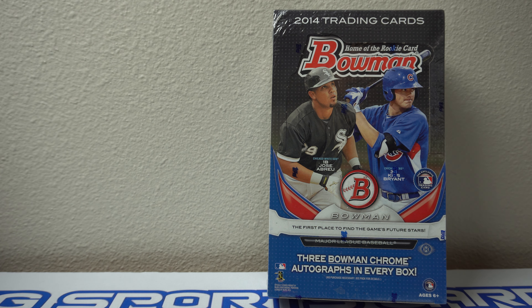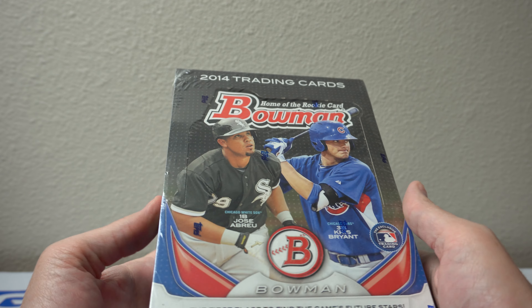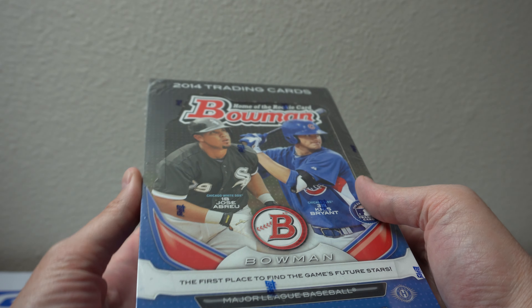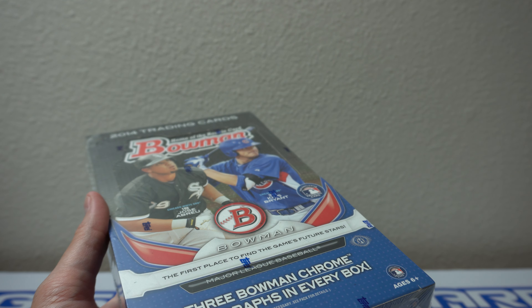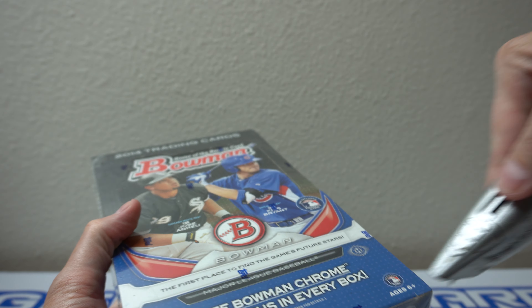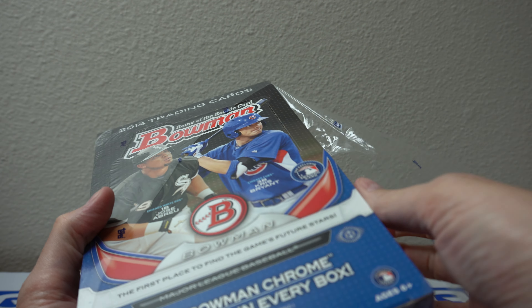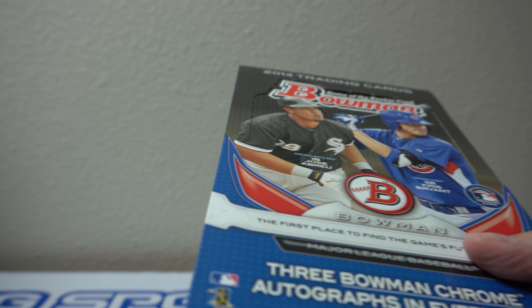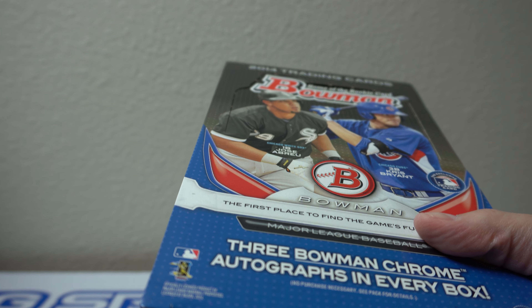Hey, how's it going? I have one box here of 2014 Bowman Jumbo. This has three Bowman Chrome autographs per box. Again, it's 2014. This is the year with Mookie Betts. This is basically a Hail Mary for me to get a Mookie Betts because they are so expensive. There's also Abreu, Chris Bryant, some more Dodgers in here that I wouldn't mind pulling. Chris Taylor. I think Urias is in this one or he might be in Bowman Chrome.